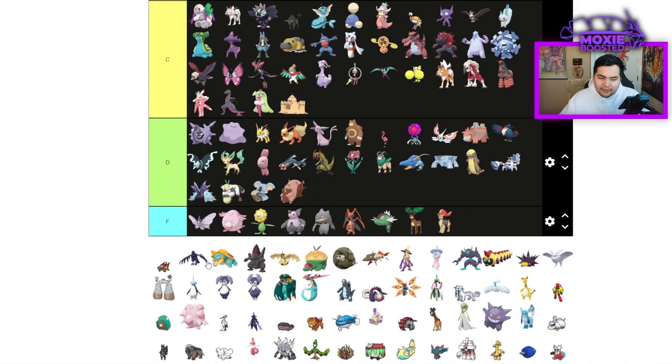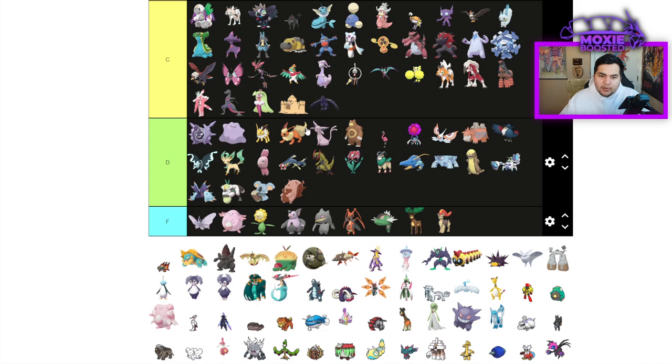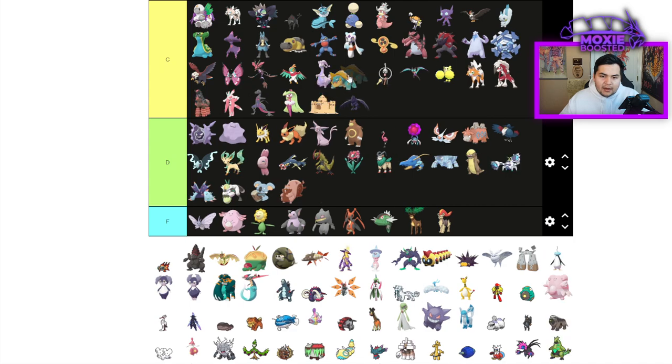Greedent is D tier — just a fat Pokemon. Corviknight is C tier — Tailwind, bulky Pokemon, Iron Defense, Body Press. Rain Abuser as well — C tier.